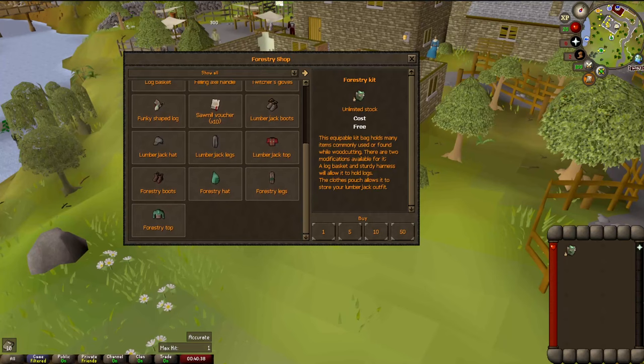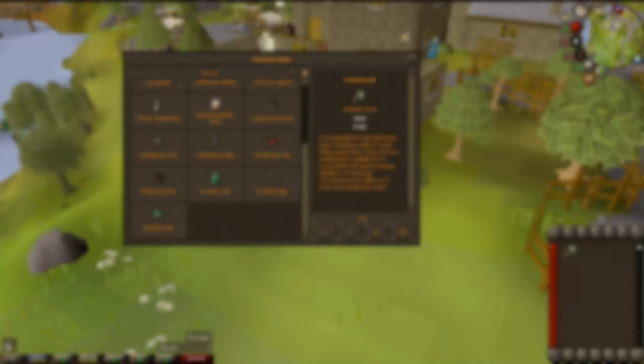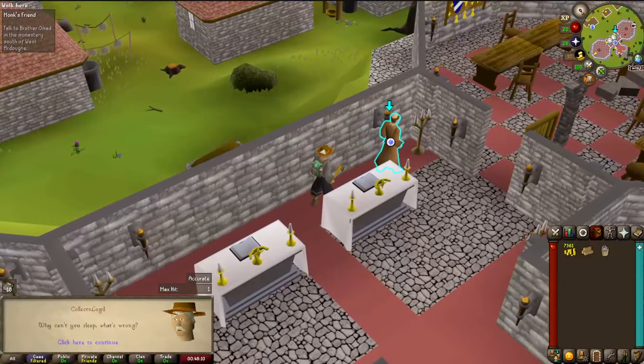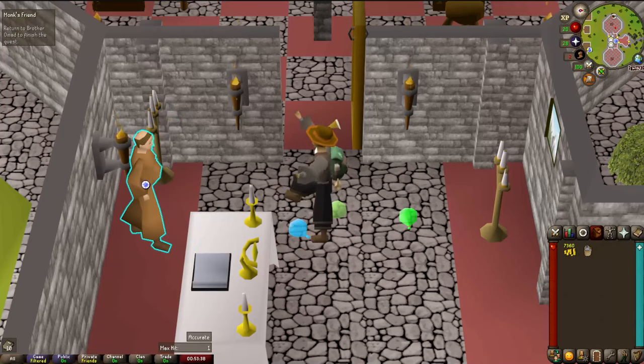A lot of the forestry uniques require copious amounts of logs, even as high as redwood. I also need to get anima infused bark, received by doing forestry events. I haven't really done forestry before — you'll see why I'm telling you this. Before I start too much woodcutting, I can boost it with some quests. I'll quickly do the Monk's Friend quest, which will get me right to Level 13 Woodcutting. With a few extra logs cut, I can get to 15 and cut oaks. I'm going to do the Clock Tower quest just because I'm already here.